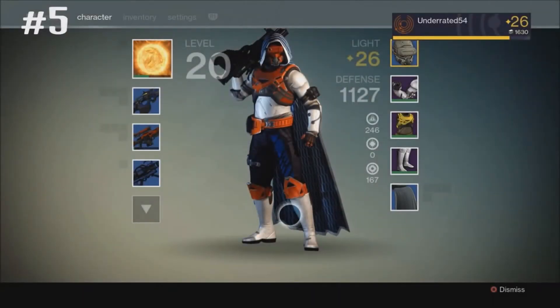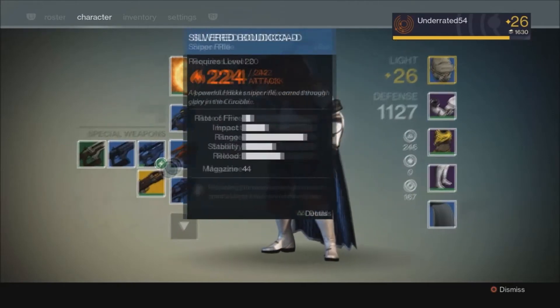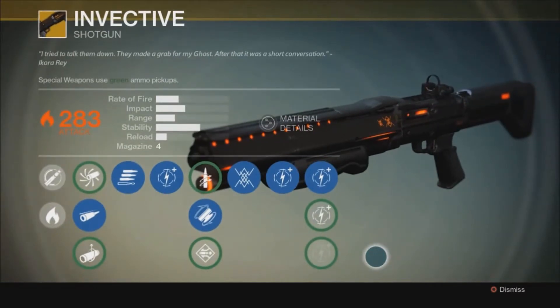If you do every bounty each day, you can get an exotic bounty near the end of the week for a guaranteed exotic weapon, and again if you have three level 20s, you can get all three exotic weapons in just the first week.